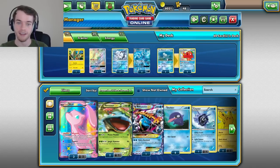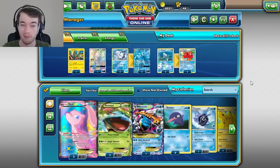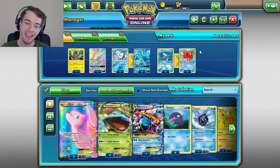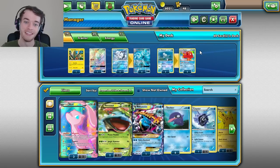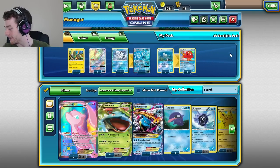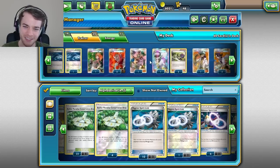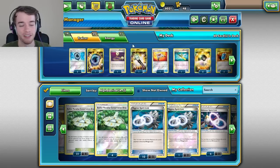What we have here is not the deck I used yesterday. Yesterday I used Passive Unit - I don't think I've ever been more frustrated before in my life. We used Jesper Erickson's deck that he took to internationals and never again am I playing that deck. This is Alolan Ninetales. I love this deck. This is still one of my favorite decks and I feel like it's getting better and better.